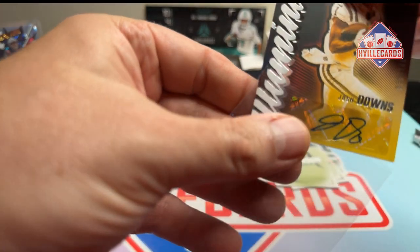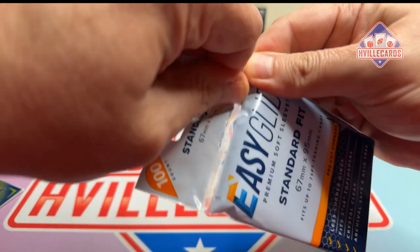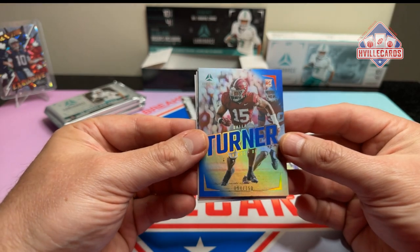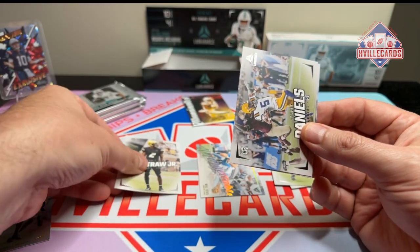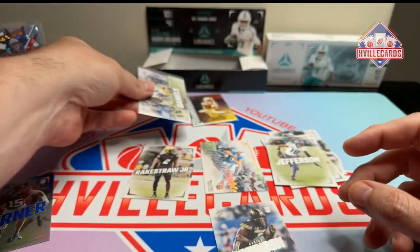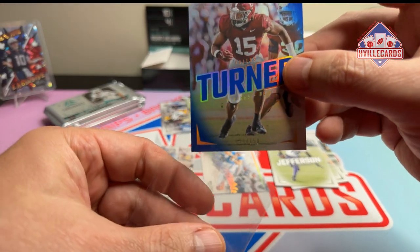All right. We are going to use Easy Glide sleeves today. So let's get back over here. We've got a Dallas Turner — Roll Tide — out of 150, an Enos Rakestraw, a Jaden Daniels rookie — that's nice — and a Darius Robinson. These are some pretty cards, I definitely like these.